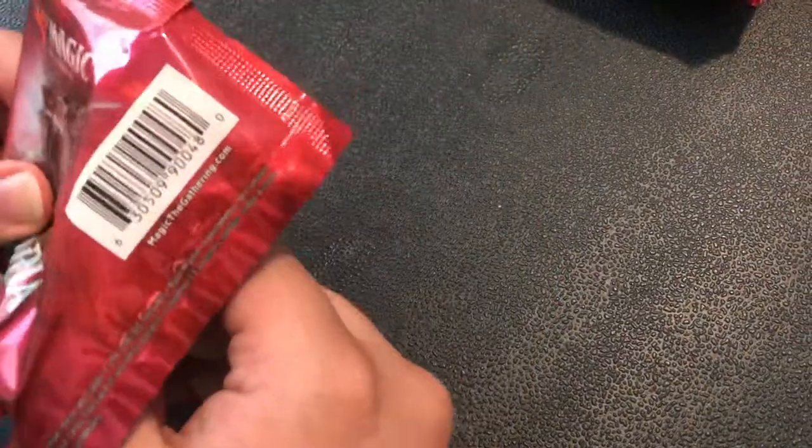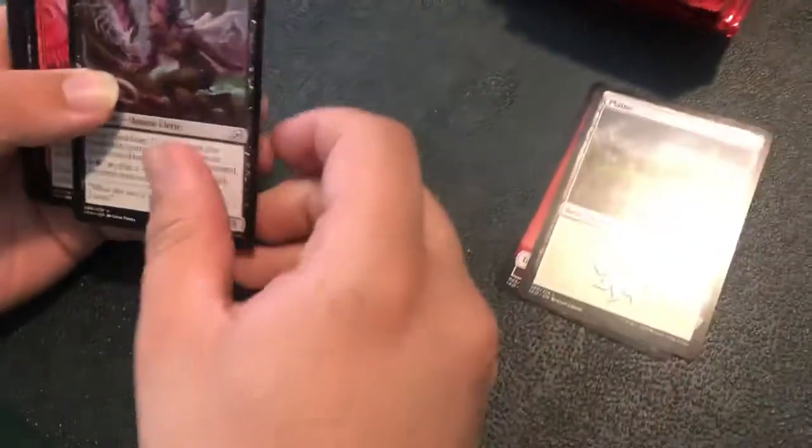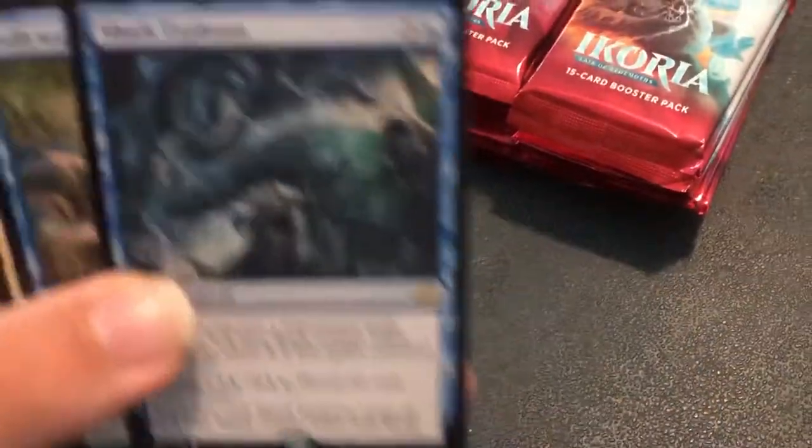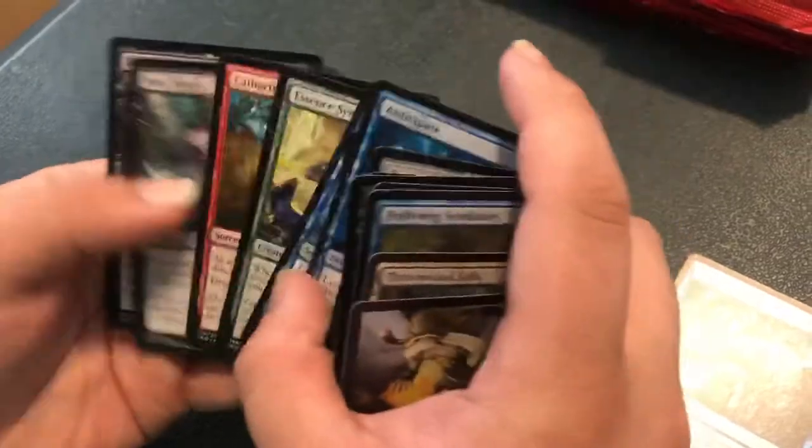Starting with the next pack, we're going straight for the rares and foils, then checking commons and uncommons for any full arts. We get a Raugrin Triome — very nice to see that one. Duskfang Mentor, Reptilian Reflection, Grim Dancer, Bristling Boar — no full arts. Next pack: we've gotten a full art Triome and a Foil Mythic, that's big. We get Shark Typhoon — the Sharknado — and no big alternate arts.